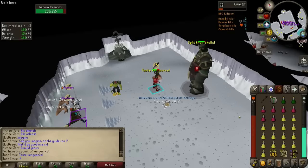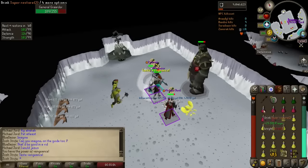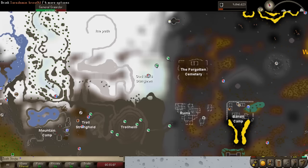Now our inventory is looking great but we're not actually there — that's an issue. God Wars is miles away from anywhere, but the next section is all about tips and tricks to make this easier.